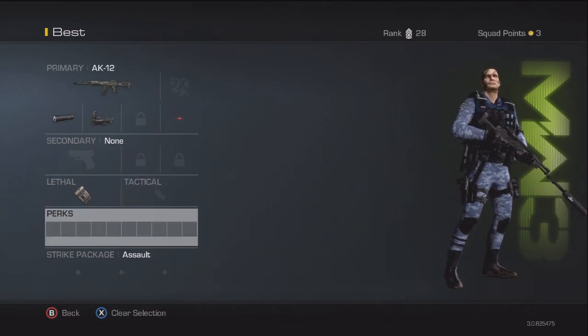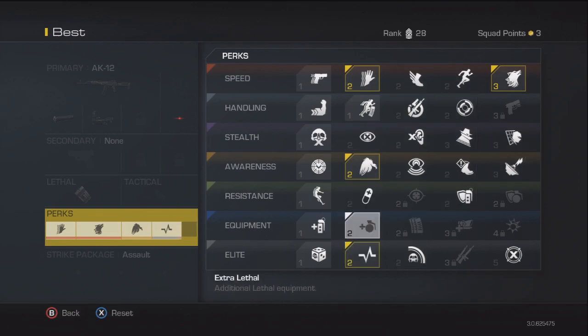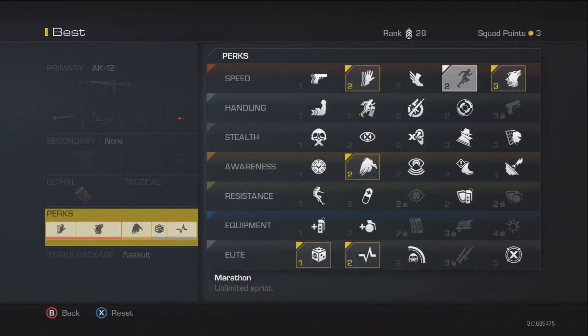What I use in my class is Sleight of Hand, Scavenger, Stalker, and Hardline, plus the Perk Gambler. The Perk Gambler gives you a random perk from the ones you've got unlocked — sometimes it gives you ones you haven't unlocked but that's quite rare. The elite perks like equipment resistance, awareness, stealth, handling, and speed cost a lot more squad points, but this is my setup.